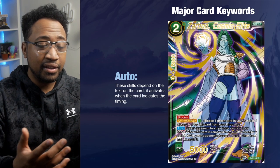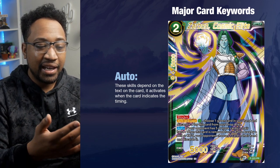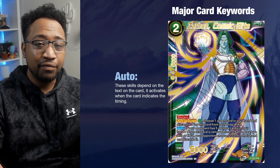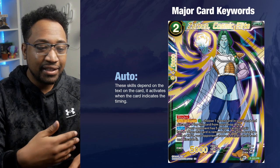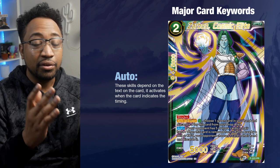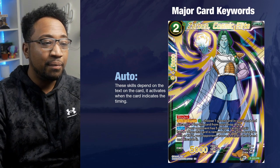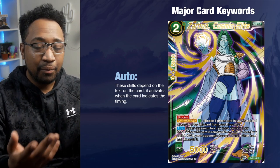Here's an interesting one — this card has blocker. If you have Zarbon on the field and it gets KO'd from battle, and the opponent has five or more cards in their hand, you get the effect: your opponent chooses one card from their hand and places it in the drop area. If they have four or fewer, you don't get the effect. As long as the conditions are met — Zarbon KO'd from battle and opponent has five or more cards — they drop one card from hand. Autos aren't exclusive to battle cards; they can apply to leaders too.